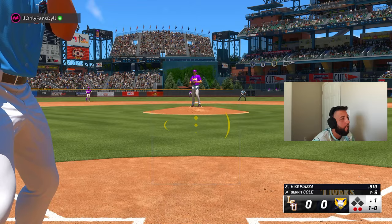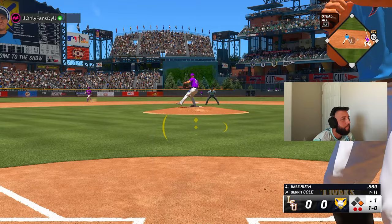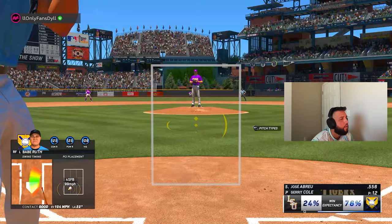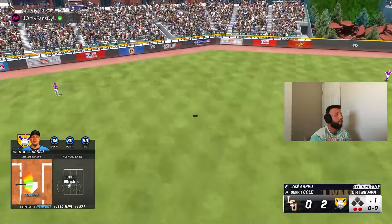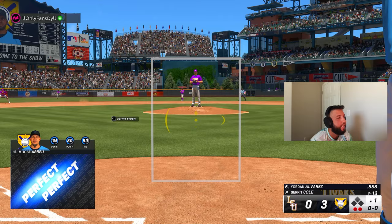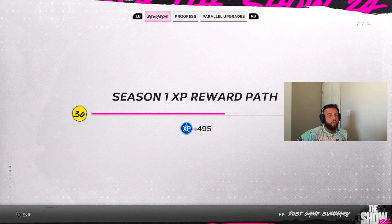Let's see if we can get the two-out rally cooking again. Piazza started the last one — let's go. Two-out rally cooking, two-nothing lead. Abreu — oh my goodness, 110 off the bat, that's going very, very far, 505 feet actually. Unfortunately that's it for Randy because his energy is too low, so we'll get one more inning out of him.